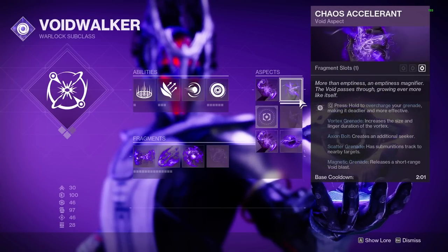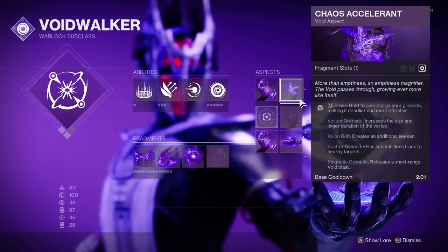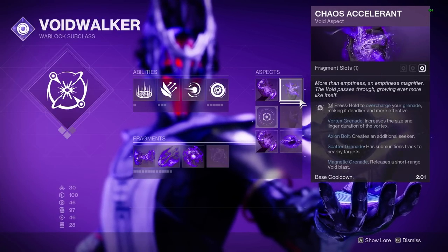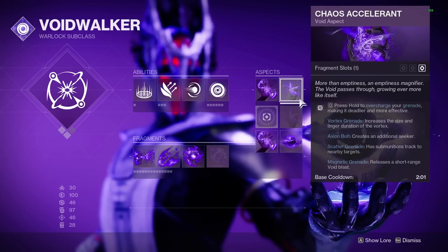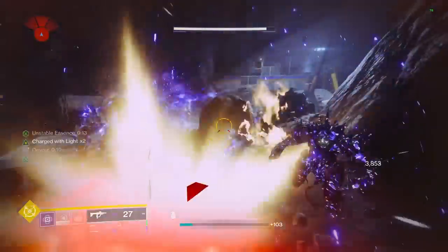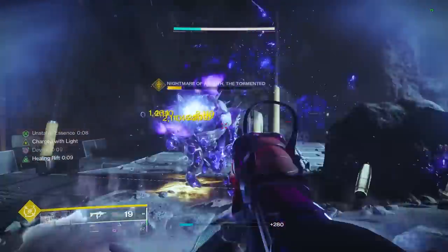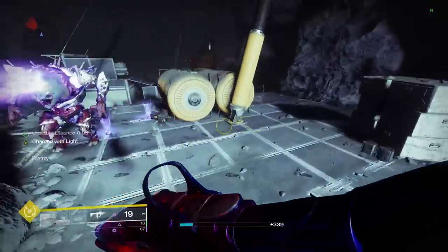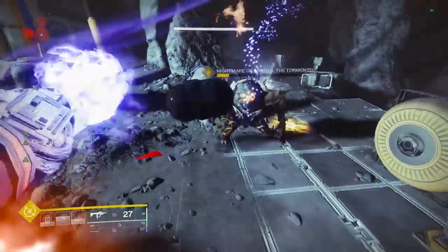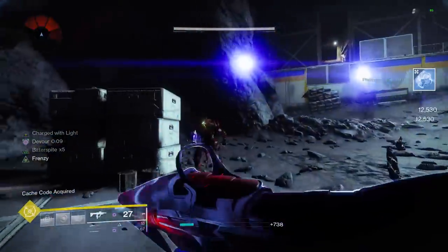To get our grenades from the base version to the enhanced, Chaos Accelerant comes into play as our first aspect. With this, we gain the ability to hold our grenade to overcharge it, which beefs up its damage and effectiveness. For Magnetic Grenade specifically, this becomes a short-ranged Void Blast — what Handheld Supernova used to be before Void was reworked to 3.0. By holding the grenade in, the Void Blast travels around 5-10 meters and releases 5 tracking projectiles that can track to one target or multiple.